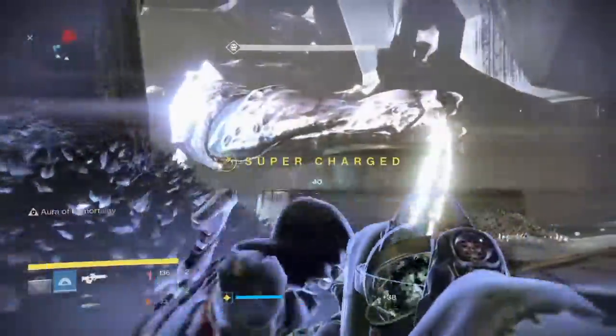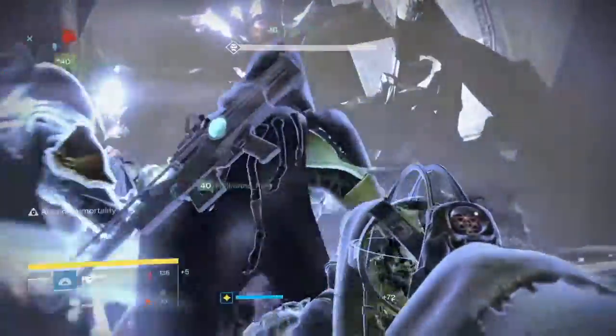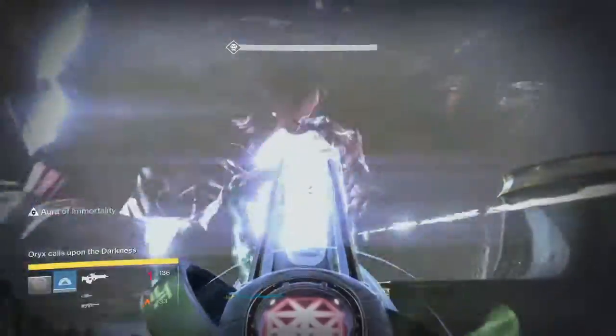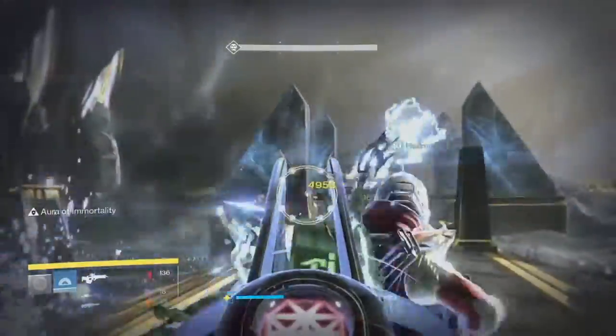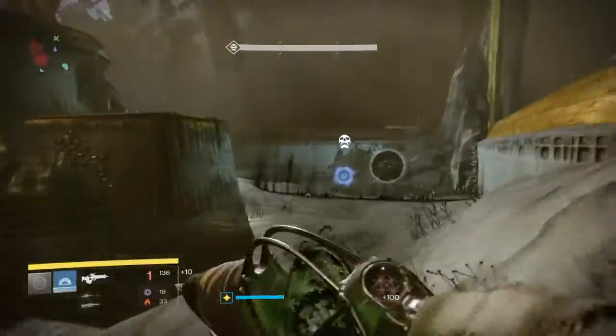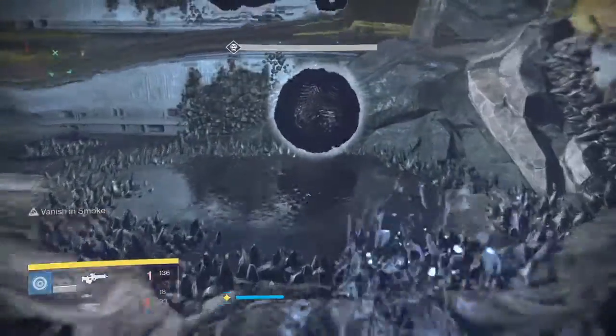Once Oryx has slammed his fist on the plate, everyone needs to do DPS on his chest to stagger him. Once that's done, plate holders and one member of the ogre DPS team will need to detonate their corrupted lights. Make sure you all detonate at the same time to ensure Oryx takes full damage.